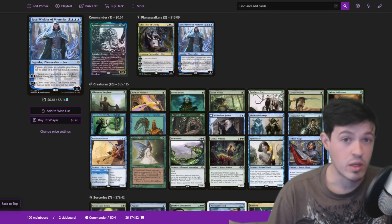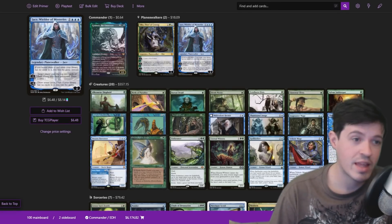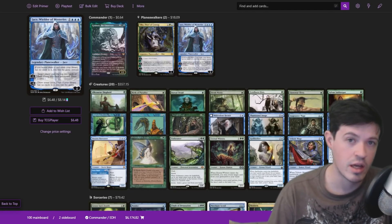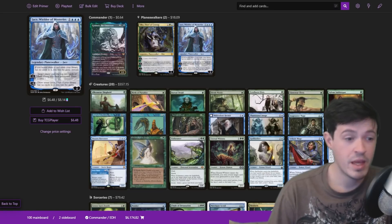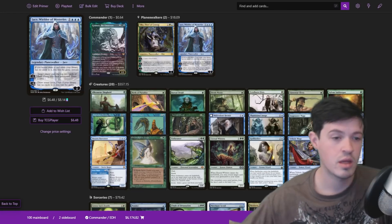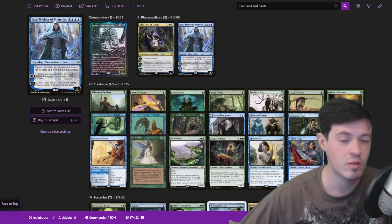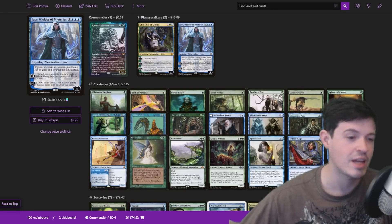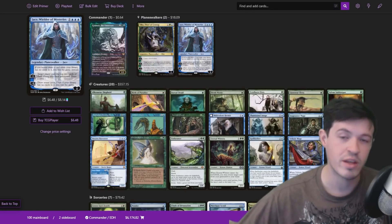Despite Drannith Magistrate being a giant pain for this deck, we're playing a lot more spot removal than the average CEDH list. Because of that, there are a lot of ways to circumvent one of this deck's biggest weaknesses. It's pretty strong, and it's one of the things that makes me keep playing it — the deck has inherent weaknesses, but because of how it's slanted and the atypicality of cards included to work around the commander, it tends to play pretty strong against its weaknesses. It really encourages you to play cards not commonly seen in CEDH.